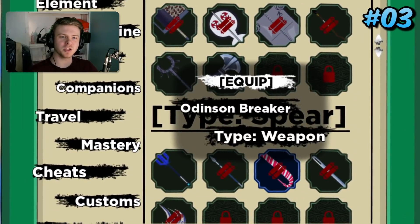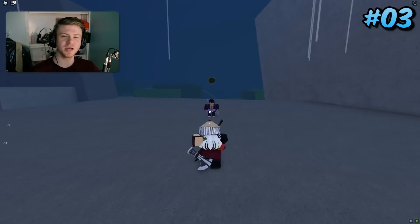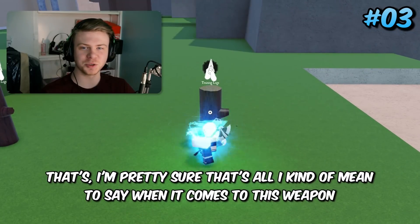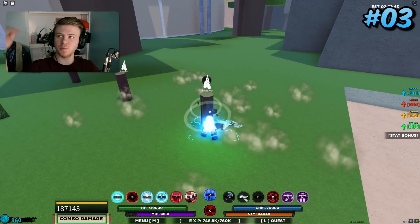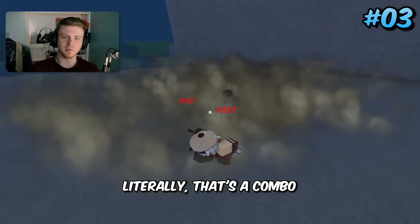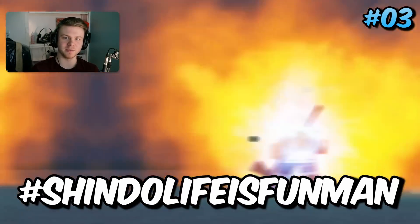Coming in 3rd place is one of the newer weapons: Odison Breaker. It has a huge startup time, but all I'll say is it does 150,000 damage modded on a 15-second cooldown. Combined with the fact that being up high in the air makes it harder for the opponent to hit you with abilities, if you stun them and then use Odison Breaker — that's a combo right there. Getting stunned and instantly melted by a single weapon spec is pretty insane.